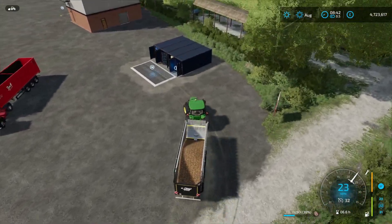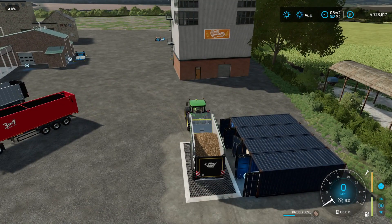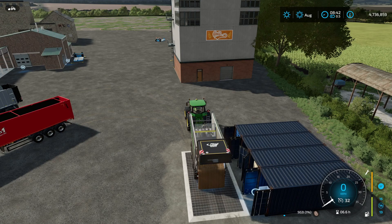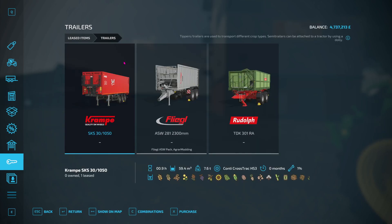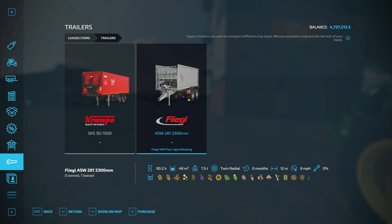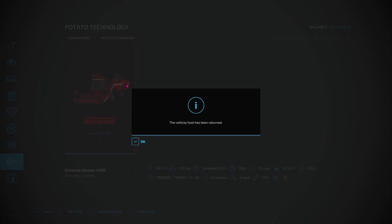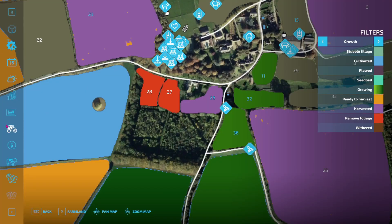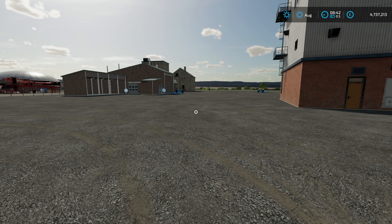I can't stand seeing another potato, so let's get rid of this one and then I can get rid of the leased items. There we go, trailers returned. Don't really need them as of yet. And that's it — anything else for sales? Nope, nothing will actually help me out, so let me turn everything off. There we go.